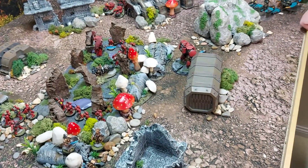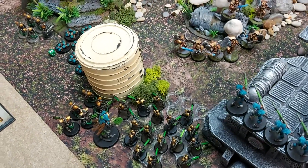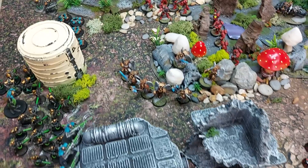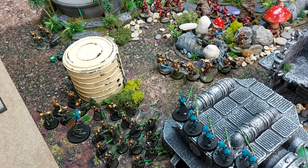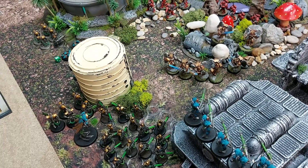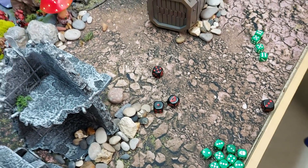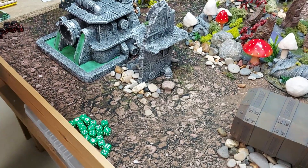Moving to the charge phase — the Sanguinary Guard charge in. As Blood Angels they get a plus one, rolling a nine becoming ten. The Incursors also charge the Scarabs, rolling a five becoming a six. The Scarabs overwatch, getting one wound through, and the Incursors pass their charge.